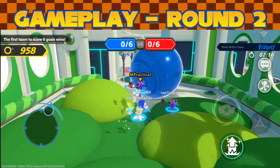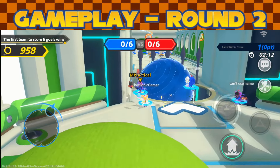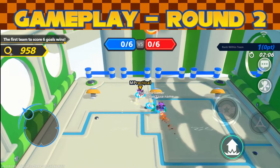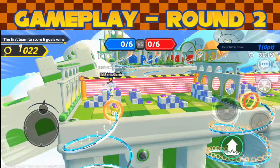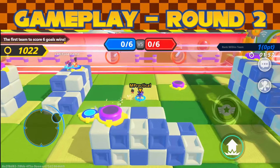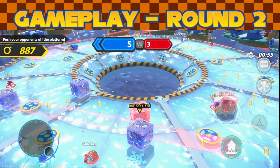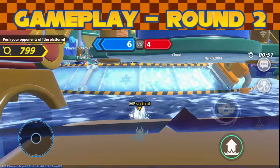Round two has different game modes within it. There's a team-based mode where you work with other players — out of all players in your team, only six need to reach the goal. It gets pretty nuts because you have to work together, and Frozen Factory is another team-based mode that is something straight out of hell, honestly. It's a nightmare of a game mode — very chaotic.